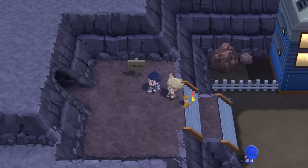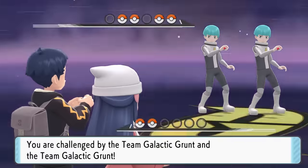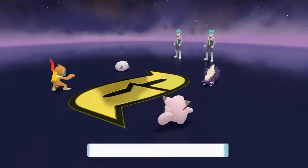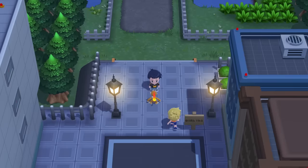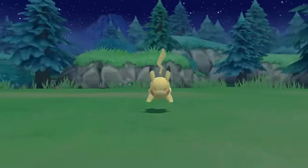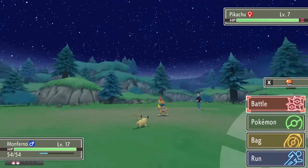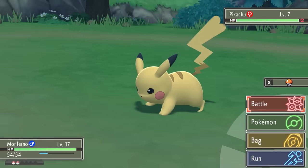As we make our way back to Jubilife City, we run across Rowan and Dawn being attacked by Team Galactic, so we help out. In the double battle, we use Monferno with Power-Up Punch to boost our damage and destroy both Galactic Grunt members. We then head into Route 204, where we find our original homie Pikachu. We finally capture Pikachu into our team — he even uses a custom animation, which looks awesome.